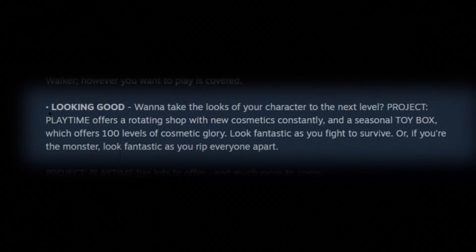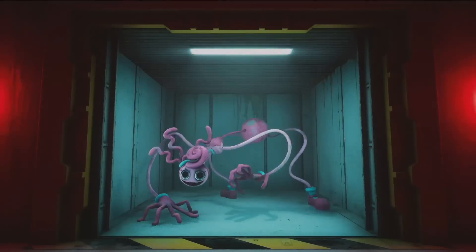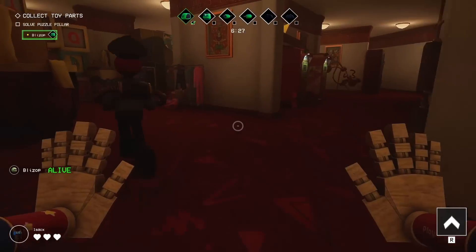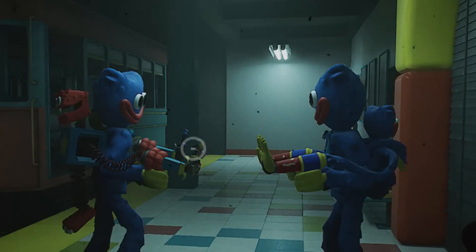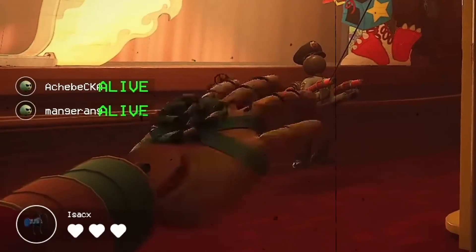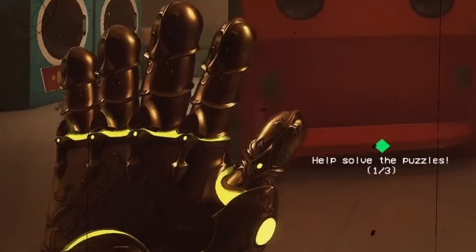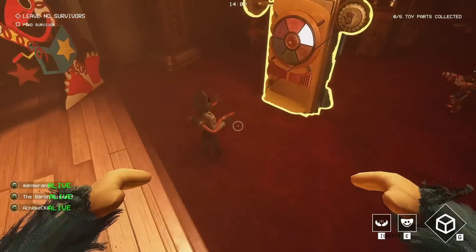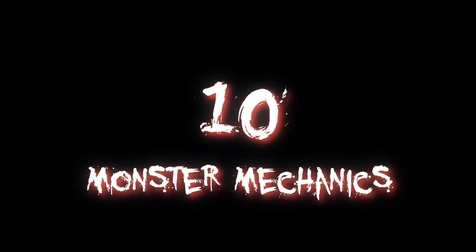On to detail number nine: the battle pass. From the Steam page description: 'Project Playtime offers a rotating shop with new cosmetics constantly and a seasonal toy box which offers 100 levels of cosmetic glory.' Sounds like a battle pass. Based on the sheer amount of skins seen in the gameplay trailer alone, a battle pass might be how Mob Games incentivizes collecting them all. There are skins for the grab pack hands — including one that looks like a present and a golden grab pack that looks like golden guns from Overwatch. I'm sold.